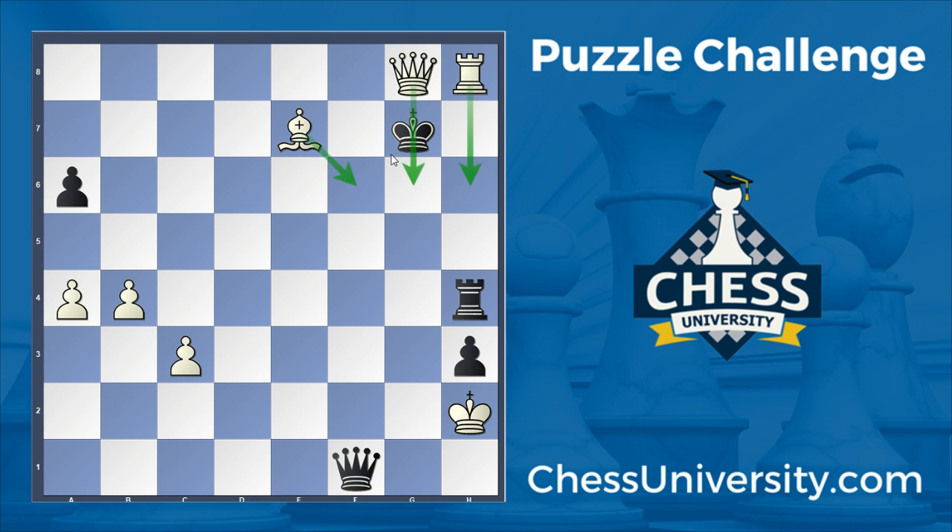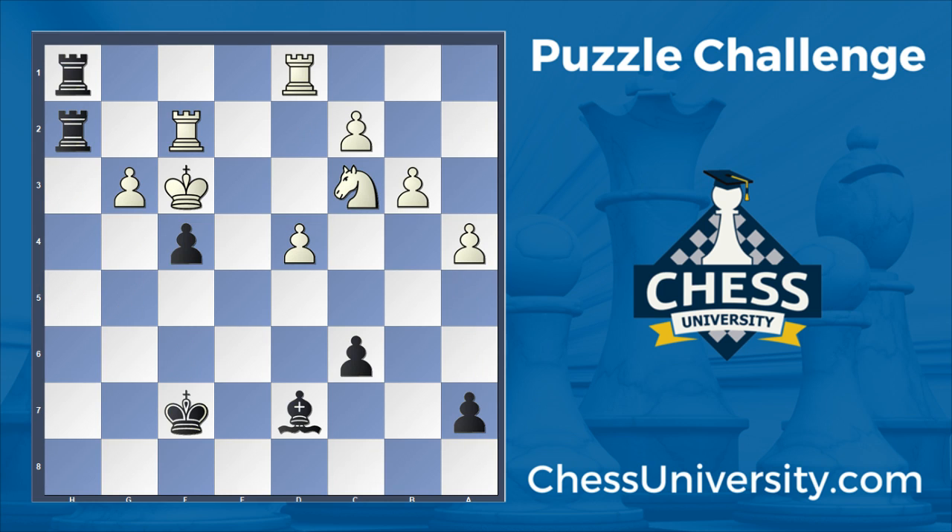Upon which queen g8 delivers a nice checkmate. Bishop taking away the f6 square — so that's the mate we were looking for. There are ways to go wrong here, but that's the most efficient way to checkmate. Hopefully you guys saw that one. And now we're going to move on to our new puzzle for the day, which is this one.